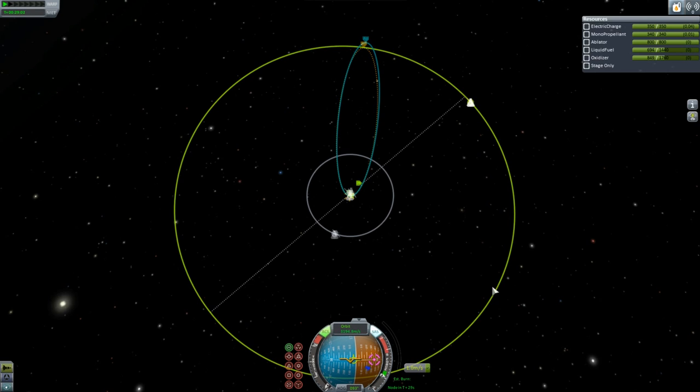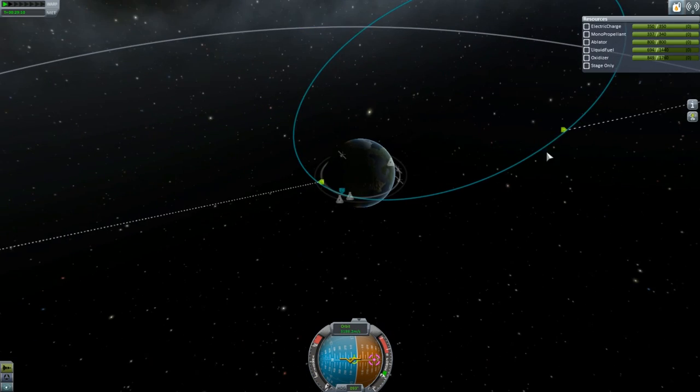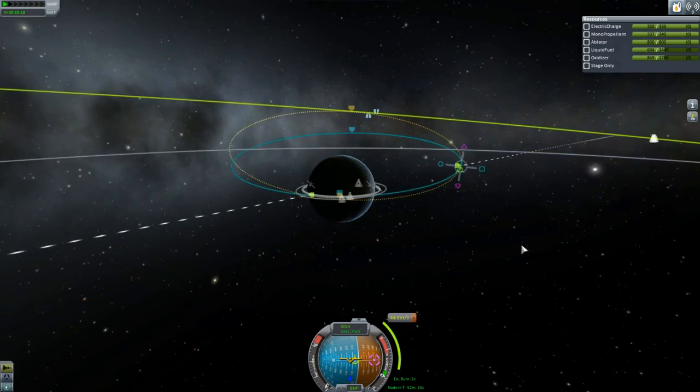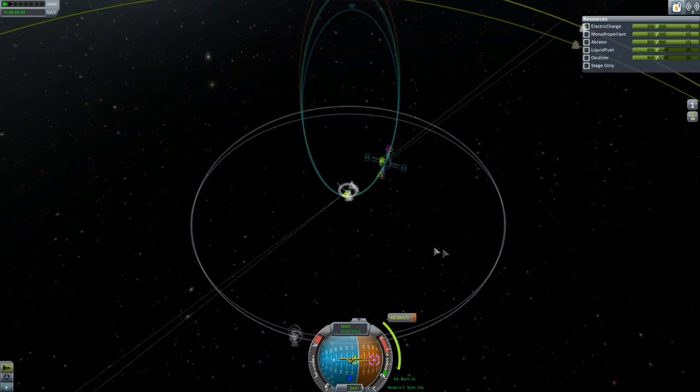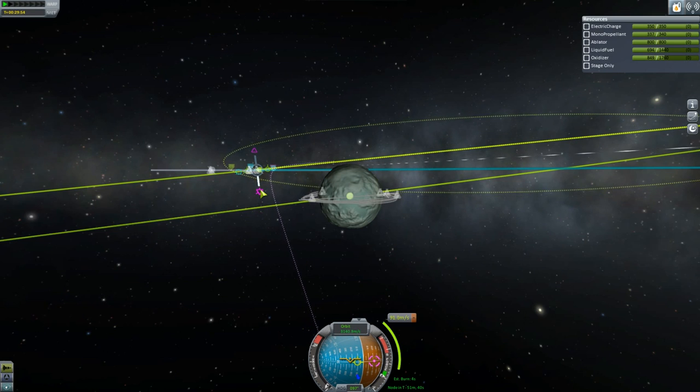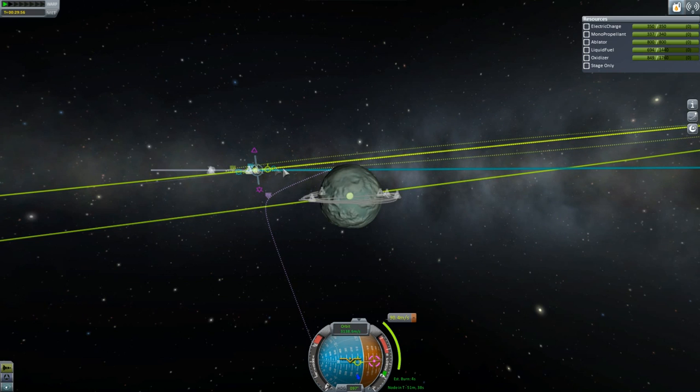I overburn a bit there, but I can bring it in with RCS, because I brought a lot of RCS — this is a vessel that'll have to do lots of complicated dockings. It's better to have it and not need it than to need it and not have it, which is very true in space travel. It looks like I've taken too long to do my burn, because I'm actually off my planned path. Retrograde burning would be rather foolish, but I basically sort it out until I've got myself a nice encounter.